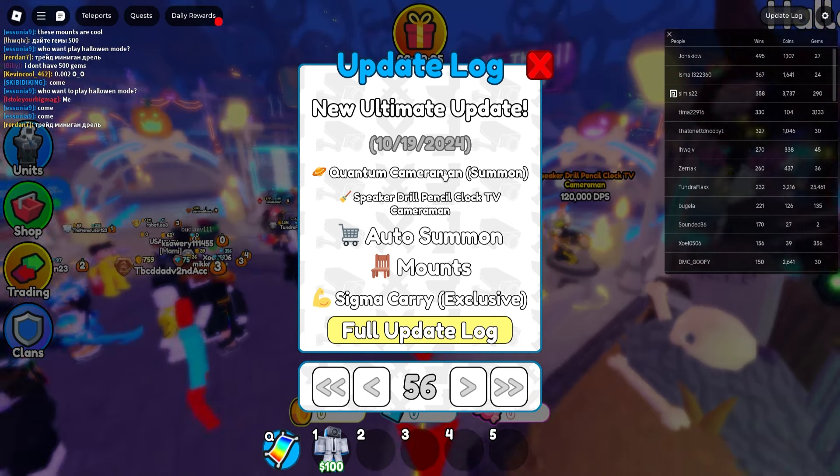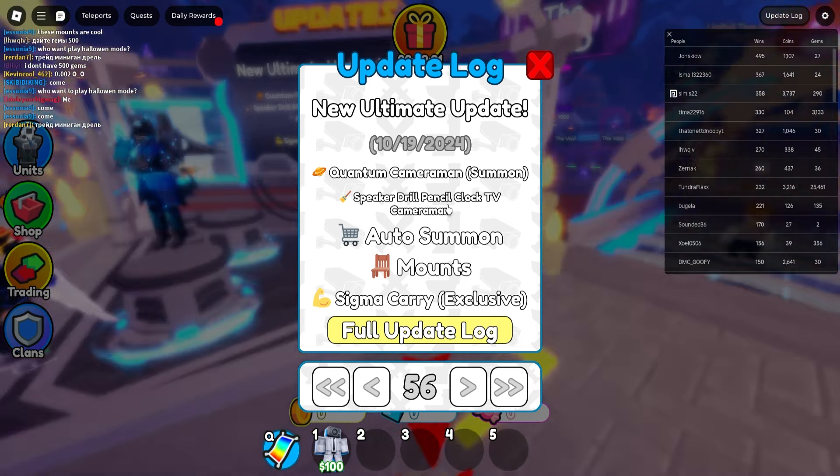The new Quantum Cameraman has been added, along with the new Speaker, Drill, Pencil, Clock, TV Cameraman, Outer Summons, new mounts, and Sigma Carry has been added to the game. Let's look at the full update logs — for the Quantum Cameraman ultimate: wormholes!